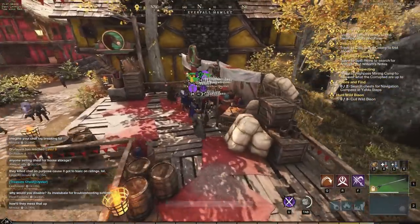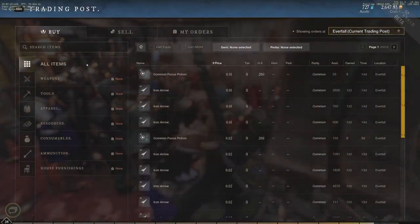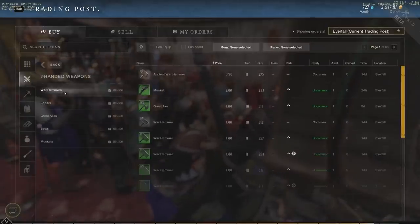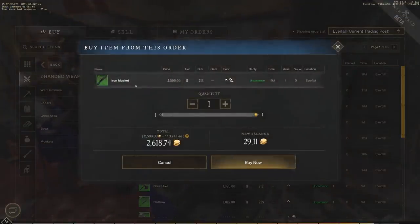Let's take a look at the trading post to show how taxes work and how expensive they can really get. Going to weapons, two-handed weapons, sorted by price — 2,500 gold for this iron musket, definitely overpriced. However, if we bought it, it would actually have a 118.74 gold fee.